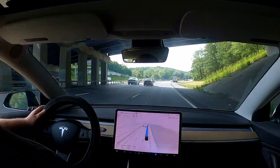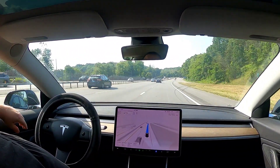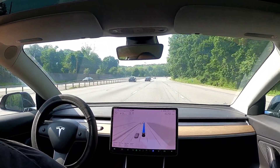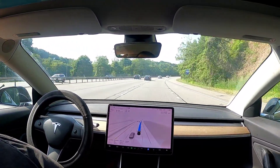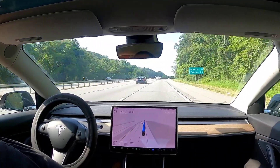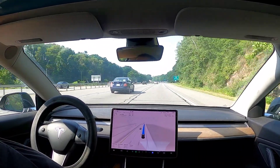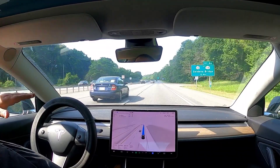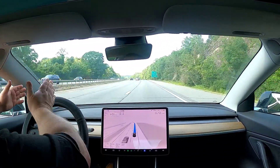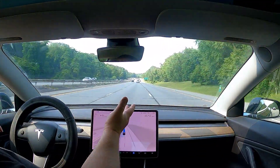We've seen three or four Teslas so far today — they are really becoming everywhere. We've merged onto 684. Car on the side of the road — good job, car, good job. The guy behind me almost clipped the stopped car. Braking for a disabled vehicle on the side of the road is the correct action — if someone rear-ends you for that, that's their fault. It slowed down, judged the situation, saw no problem, and slid over a hair, then kept going.